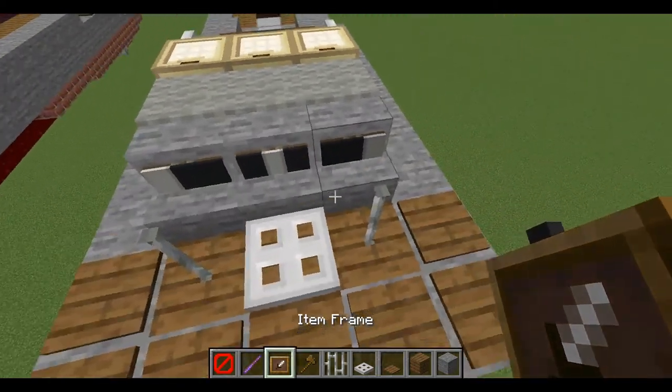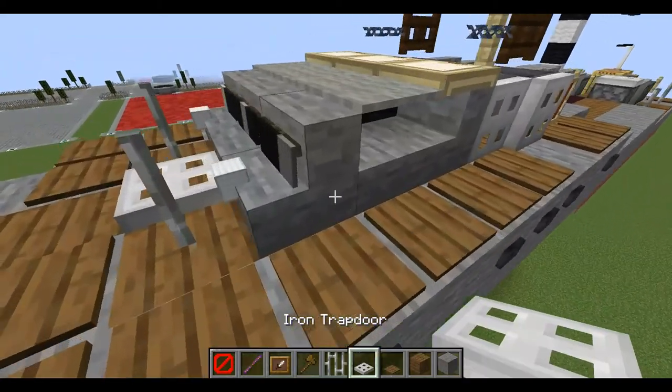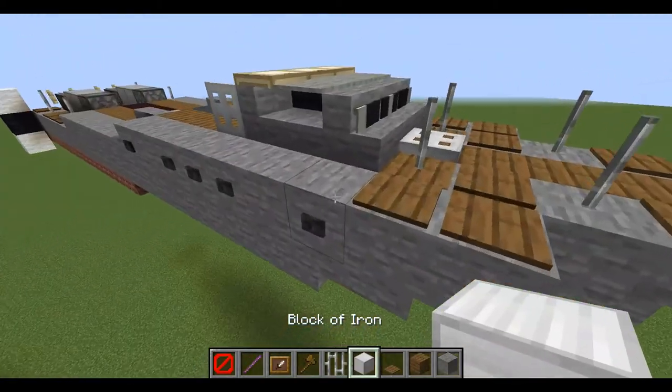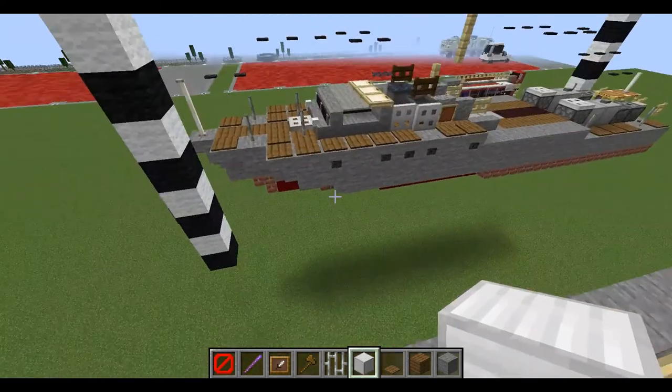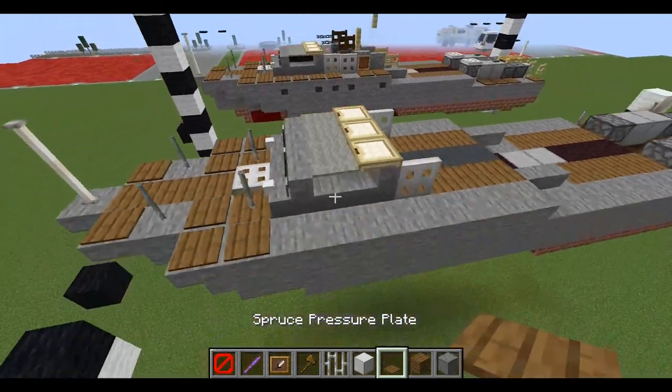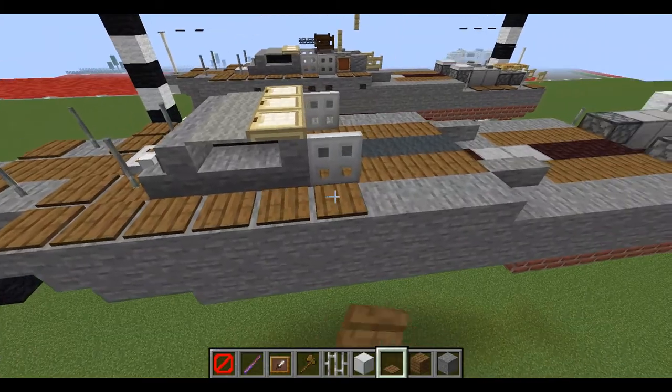We can place down these item frames with a block of iron inside. Moving on, build one, two, three, and four spruce pressure plates.